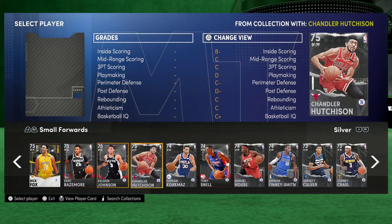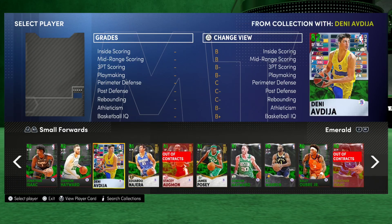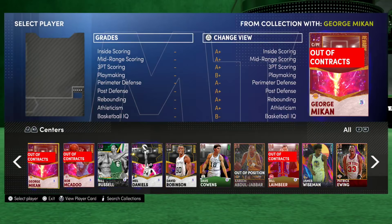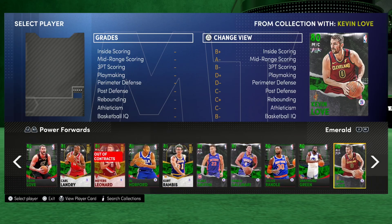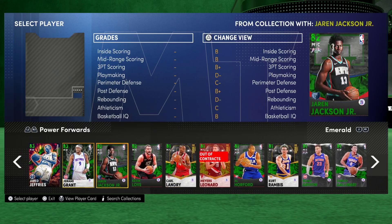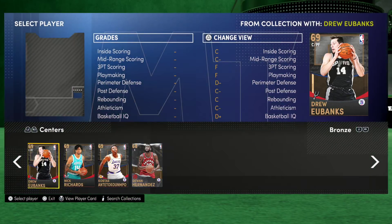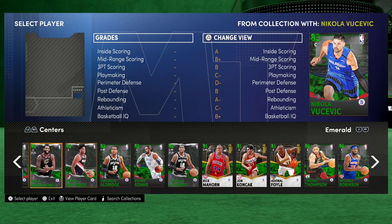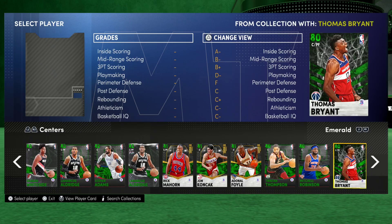Klay doesn't have the best release, but Klay is more than fine to use at that position. Of these guys, there's no great small forwards. Power forwards — Jeff Green is definitely the best. Draymond's not terrible. Jeremy Grant's alright. And then for emerald centers, you want to just go low tier — just looking for some sort of athleticism and a big body.